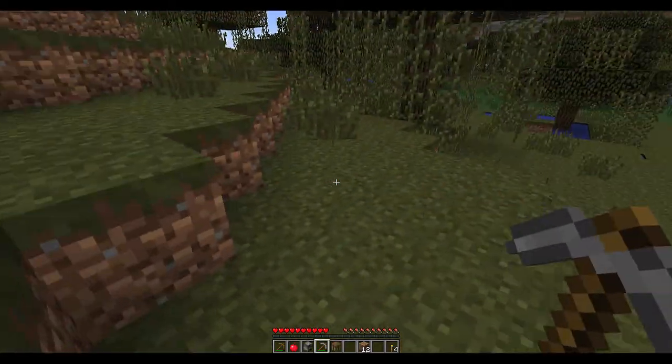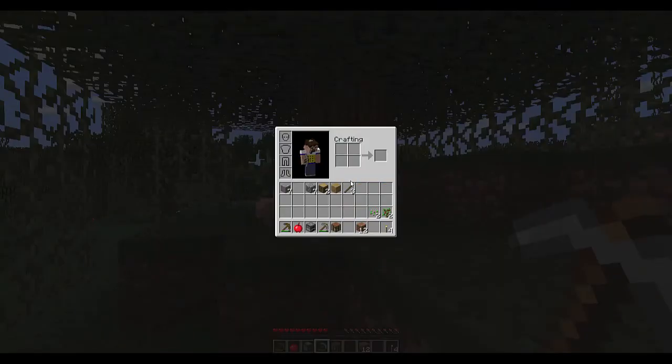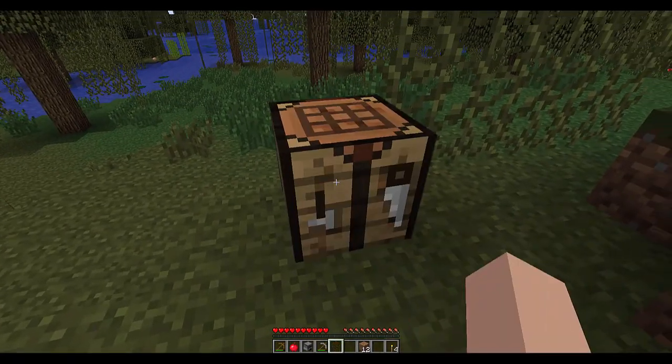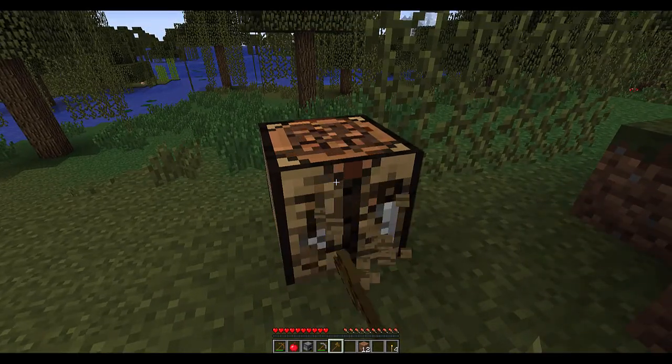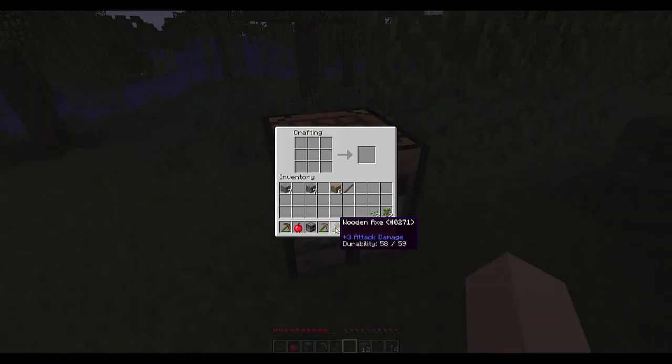The furnace broke more quickly than the crafting table because in Minecraft the different tools you use determine how effective you are. Another important tool to make is an axe — even a wooden axe makes a crafting table break a lot more quickly. A stone axe breaks much more quickly than a wooden axe. The quality of tools goes from wood to stone to gold and iron. Gold is technically a bit better than iron but has a lot less durability, so it's generally not good to make tools or armor out of gold. Diamond is the best.